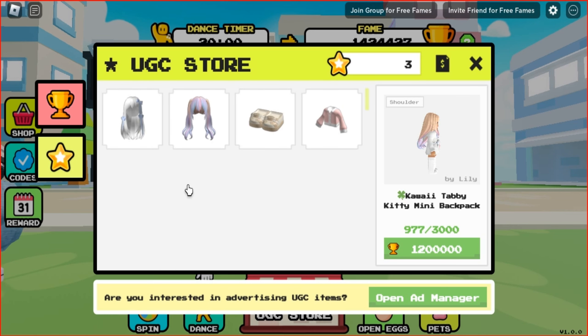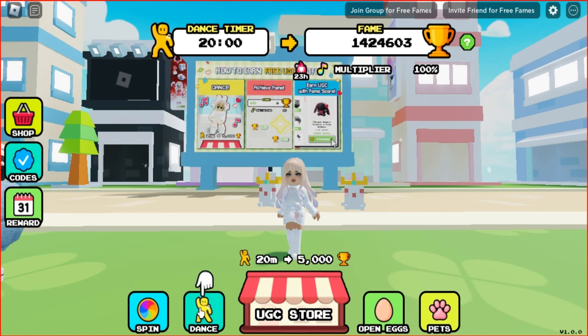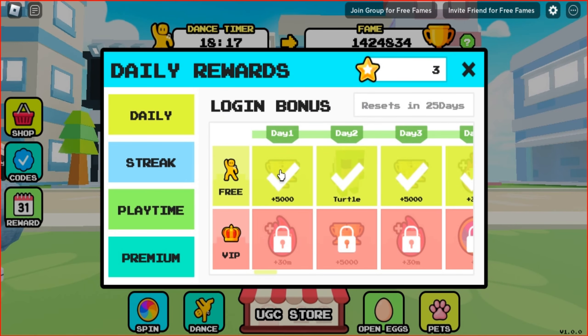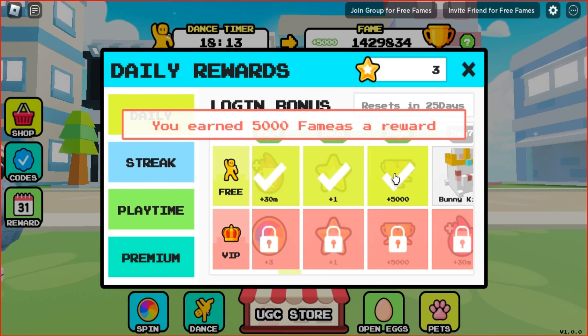I really want to get the Tabby Kitty backpack that costs 1.2 million points, so let's get started. All you have to do is press the dance button. For every 20 minutes spent in the game, you will receive 5,000 fame points. You can receive gifts both for daily logins, strikes, and for spending time in the game. Also, you can get pets and earn points faster.